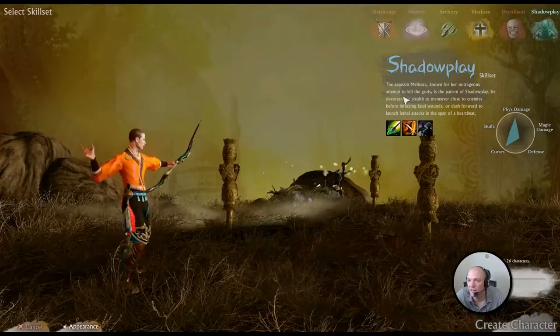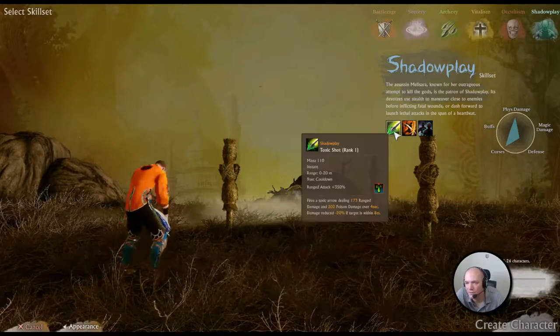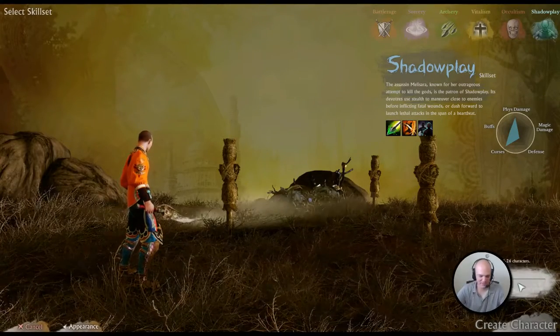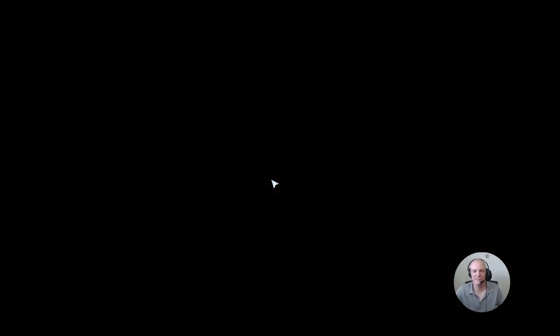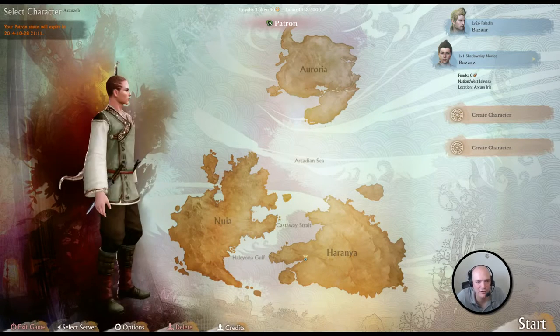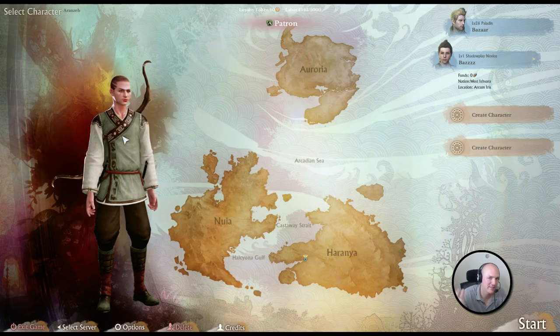So shadow play — silent assassin, or the assassin, toxic shock. I think I'm going to go with shadow play, and we're going to name him B-A-Z-Z-Z. So there you go. There's your character creator for Harani. We've got a little bit of a look at the cat people, and yeah, can't be bald so screw them. And that's that. So until next time, this was Babs from Stoic Gaming and I'll see you when I see you.